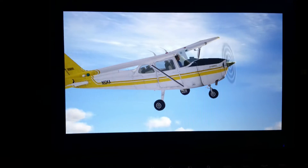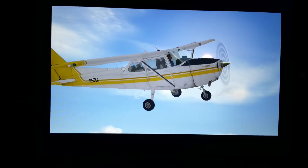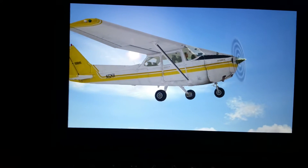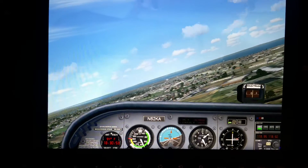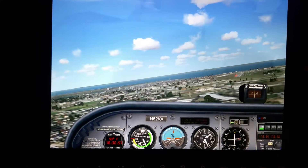Ready to get started? This Cessna 172 is headed for the big show at Oshkosh. It's a busy approach, and you're the pilot in command. That's the airport up ahead. Press the Z key to disconnect the autopilot. You've got the airplane.